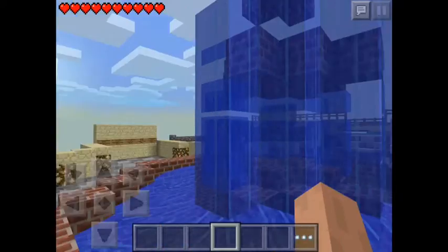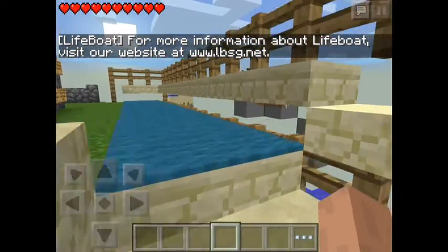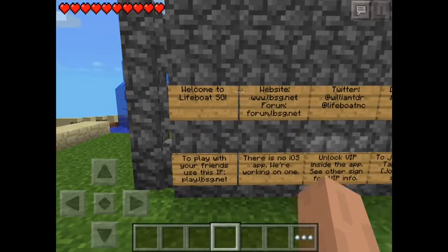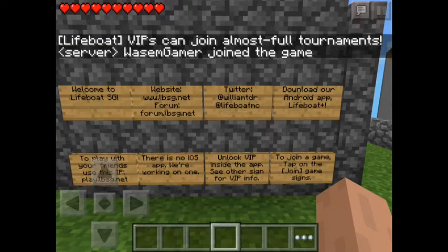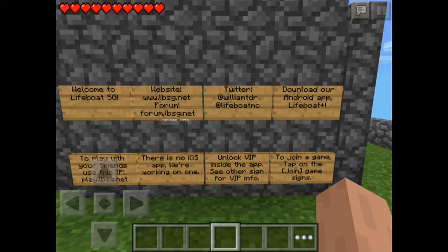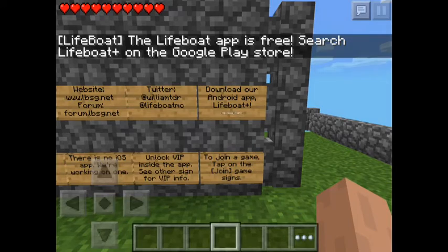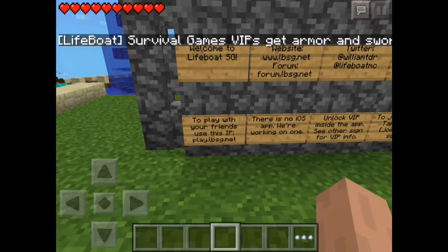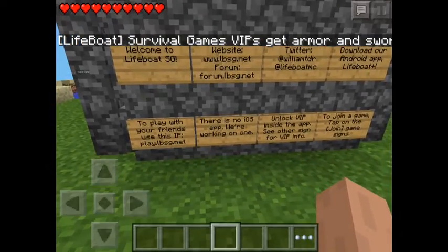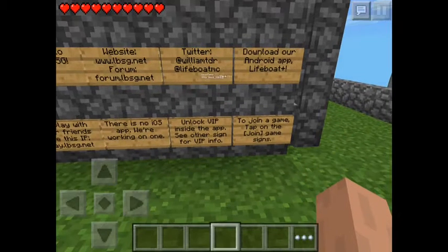Let's choose the other side. One more thing. Welcome to Lifeboat Survival Games website: www.lbsg.net, forum.lbsg.net, Twitter at WilliamTDR and at lifeboatmc. You can download the Lifeboat Android app. To play with your friend, use this IP — I will put it in the description. There is no iOS app; we are working on one.